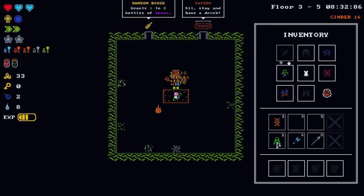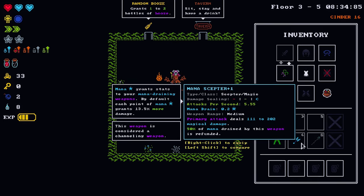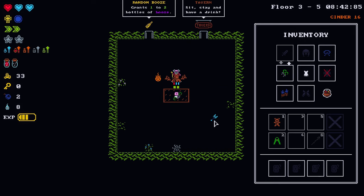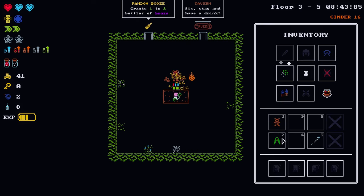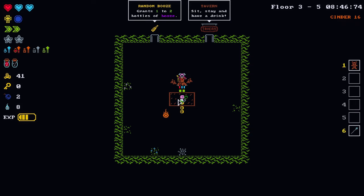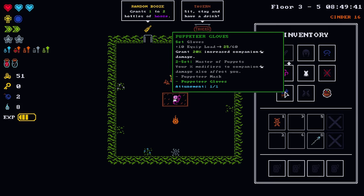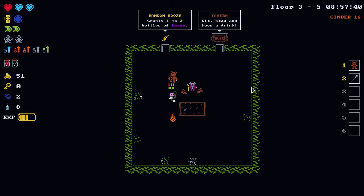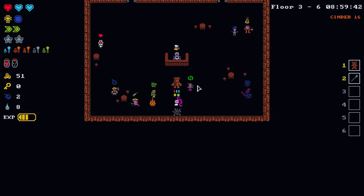I'll keep the focus sash on. Monoscepter has 30% reduced attack speed — yikes, we're selling it. Elven cloak — I don't like the idea of going with the three-set bonus. We'll focus on the puppeteer set and see if we can fix up this arc staff. Booze or tavern — let's go into the tavern.